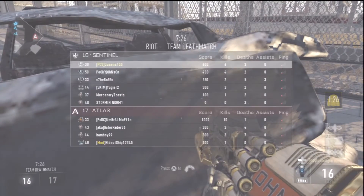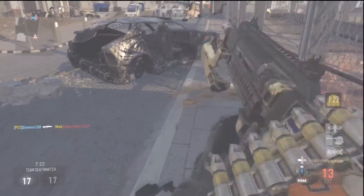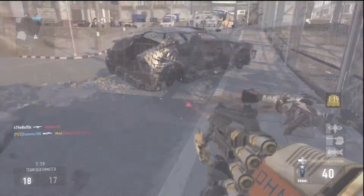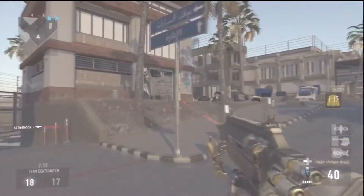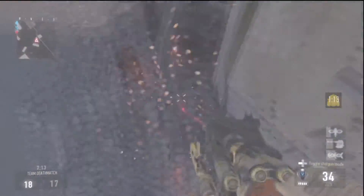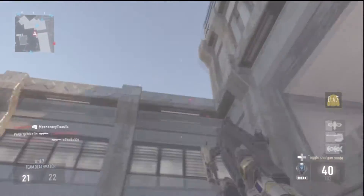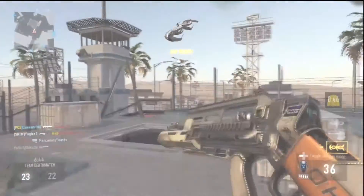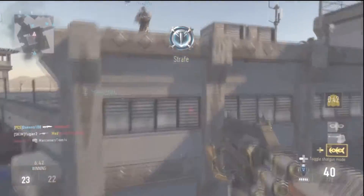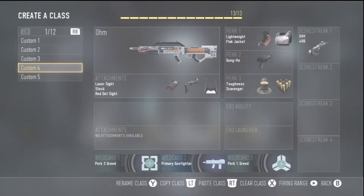I do recommend for the best class setup: a laser sight, a red dot sight, and stock. After two matches I've ranked up at least 20 — no, at least 50 kills. At least three matches in I've already racked up 50 kills. You pretty much get those on the fly. They're very easy to get — very useful attachments. I really do suggest it. The perks I suggest are Lightweight, Flat Jacket, Gung-Ho, Toughness, and Scavenger.